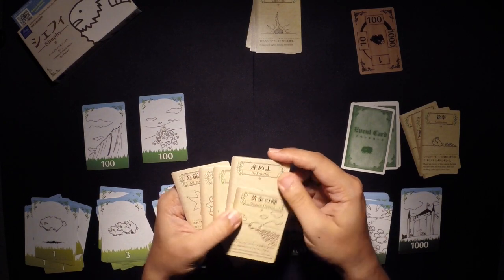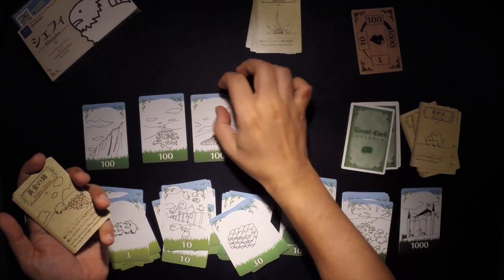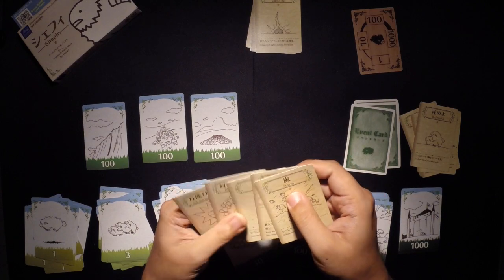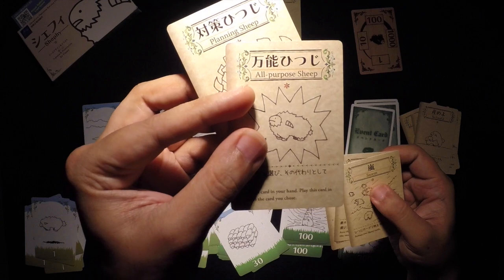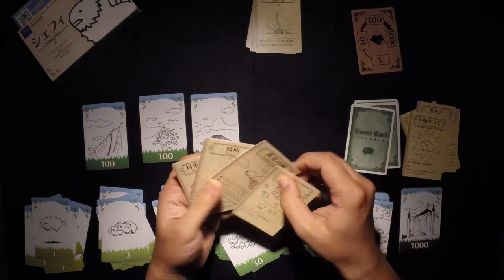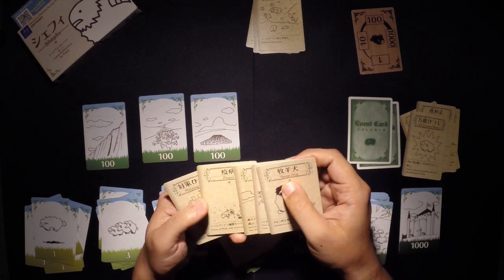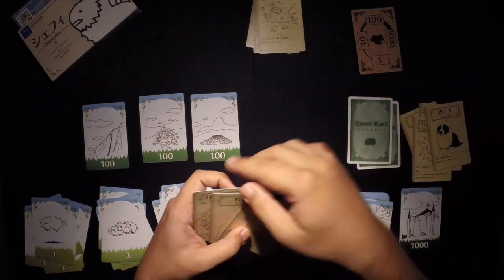I'm going to use Be Fruitful and duplicate one of my 100s. Then I'm going to use Opera for Sheep to copy my Planting Sheep — which removes a card from my hand from the game — and use it to remove Storm. Then I'm going to use Sheepdog to get rid of the Plague.